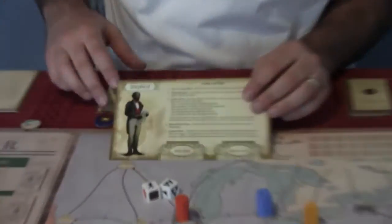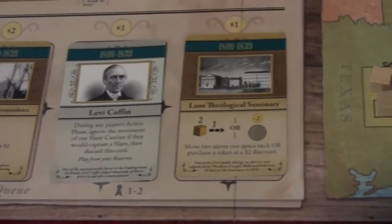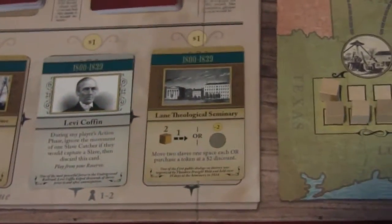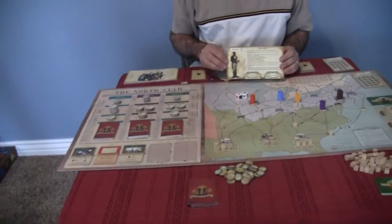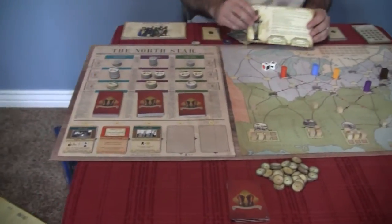You could also do the actions on your role card. Another action you can take is purchasing cards from the display that give you special abilities — for a dollar, you can buy one that lets you move two slaves, or one that lets you purchase a token at a $2 discount. You're watching what comes up, and if cards have been bought, the next player gets whatever's left — it doesn't refill until the end of the round.